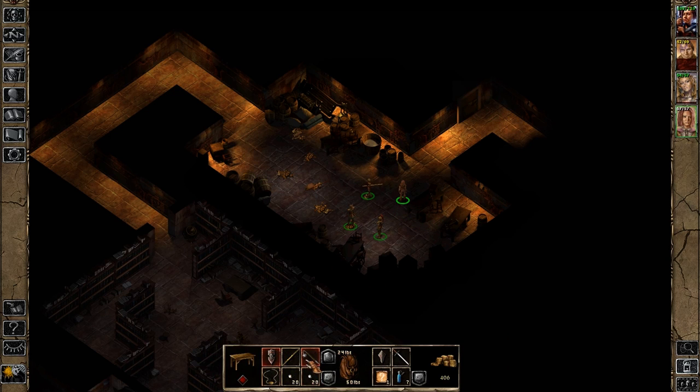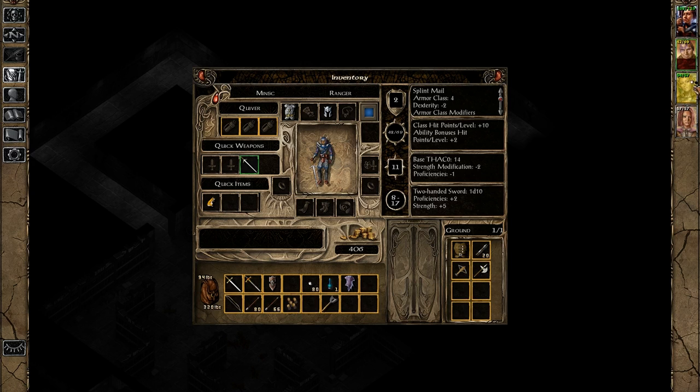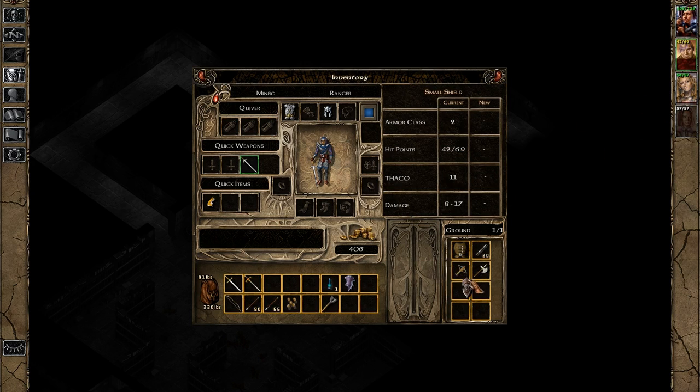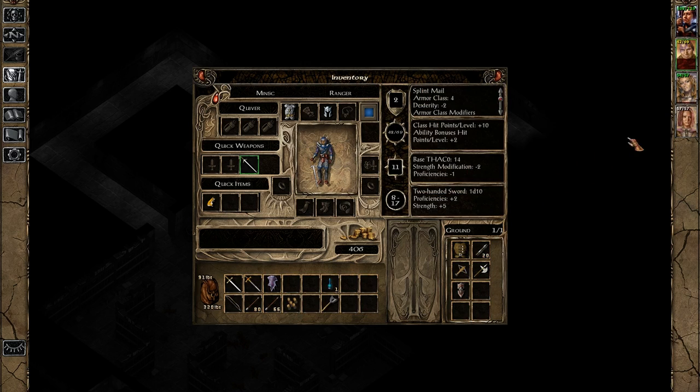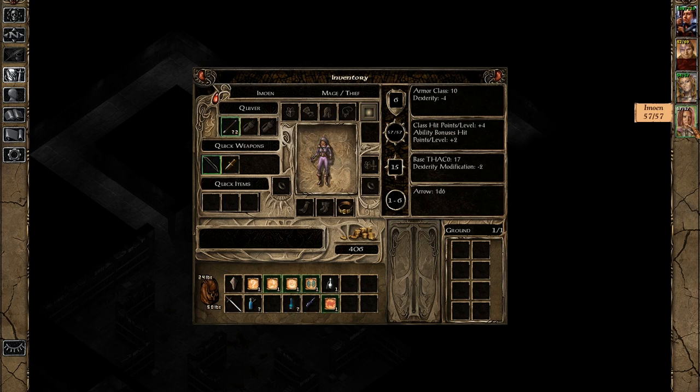Let's double check to see if there's nothing else here. There are some sling bullets we could use — you're pretty much the only person that can use them most effectively. Also, we can get rid of the small shield because we have a better shield as it is. So we put that there, switch back to this, put that there. Unfortunately, putting these down means that the weapon that's readied switches to the ranged one, but that's fine — we can deal with that.